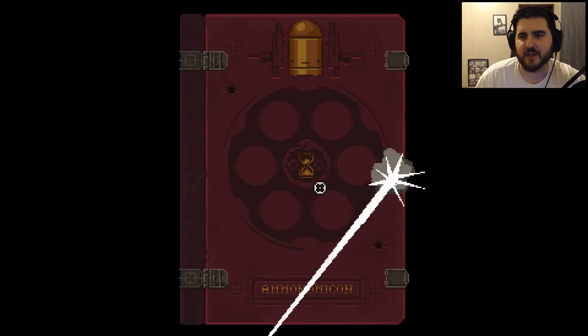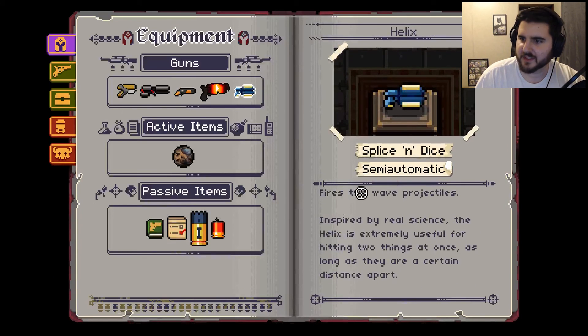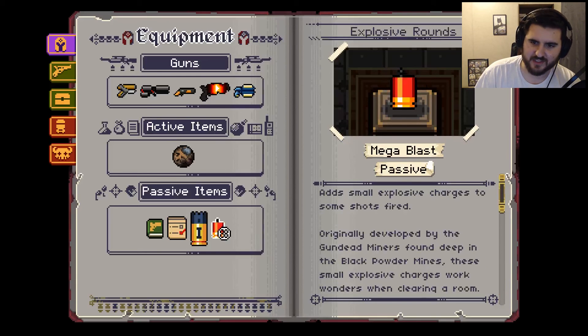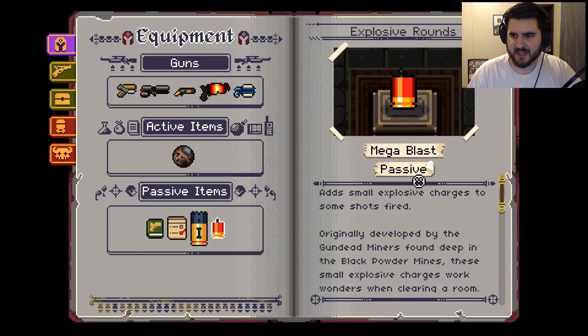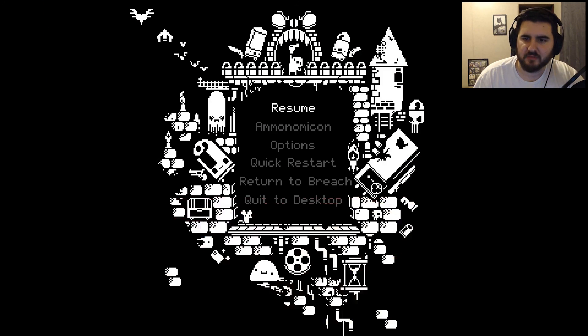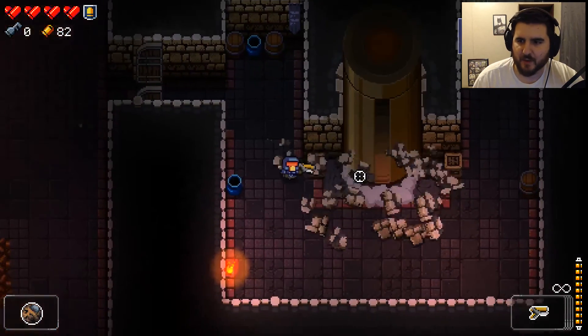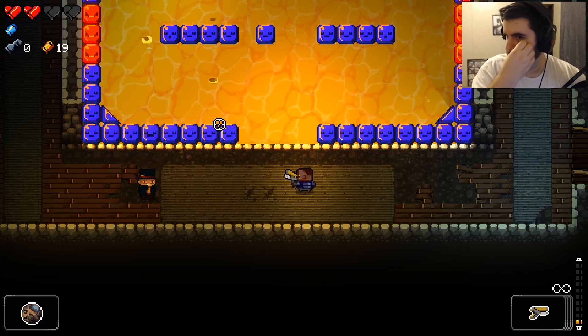Let me show you the items I got. The Helix Gun — 'inspired by real science, extremely useful for hitting two things at once as long as they are a certain distance apart.' We got this thing that 'resonates with gun-dead corpses causing them to explode — the rock is a testament to one poor soul whose agony was so great it still echoes, binds the freshly deceased.' And we got the Mega Blast — 'adds small explosive charges to some shots fired.' Could be good. I still haven't really found any great weapons but hopefully we'll get to the third floor no problem.